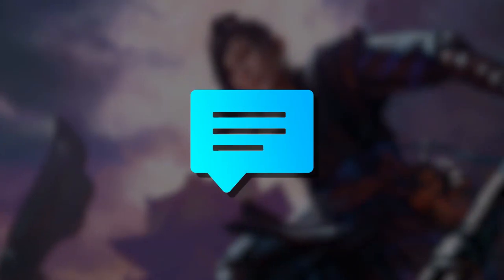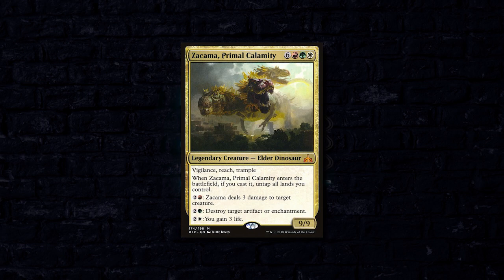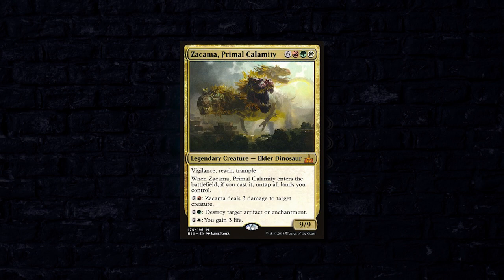Comment down below any of your thoughts and feelings, and we hope you enjoy the show. First up we have Guy Scott playing his Zakama Primal Calamity build. Most of you have seen this deck before. It's a big mana combo deck that wants to spend the early game accelerating on mana in order to cast Zakama out of the command zone.